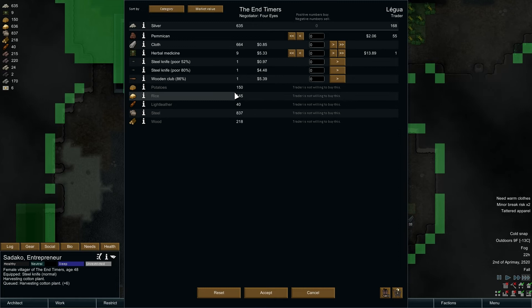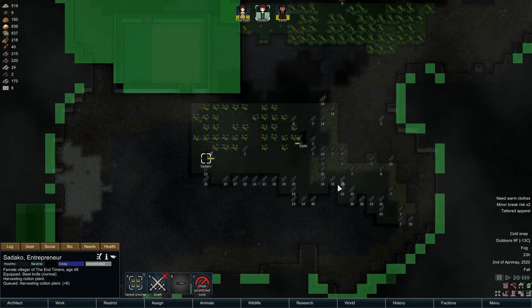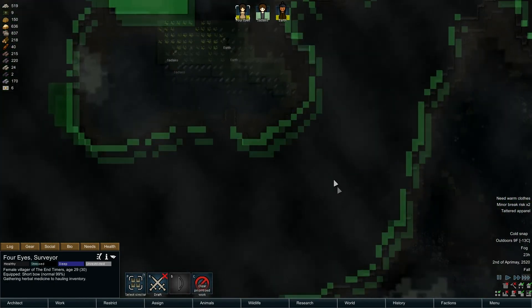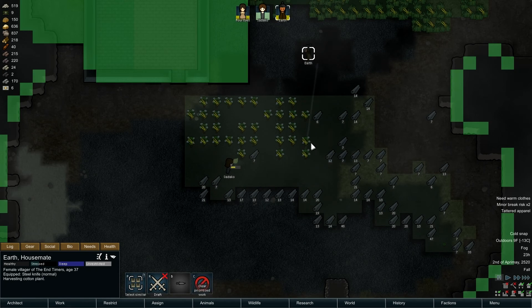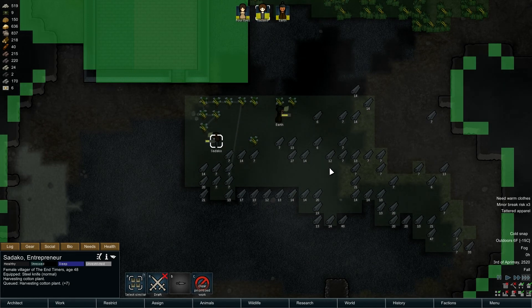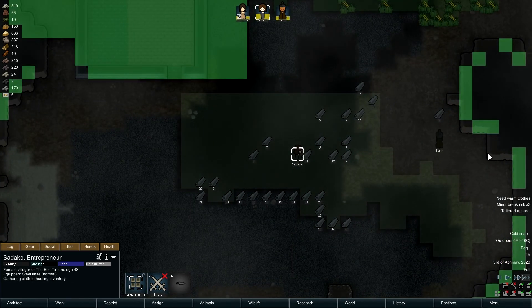So is the cotton now. We caught her - we can sell these junky steel knives and wooden clubs. We're not selling our cloth - we did get a fair amount. We'll buy their pemmican, which isn't going to last us very long, and I'll buy all their medicine and all their pemmican. Alright, we are botching some harvest - I was just reflecting to myself how that hadn't really happened too much.